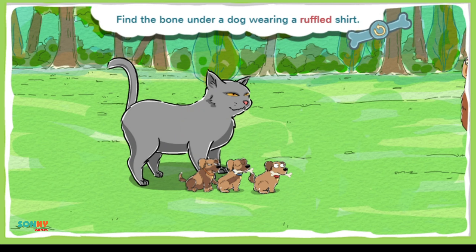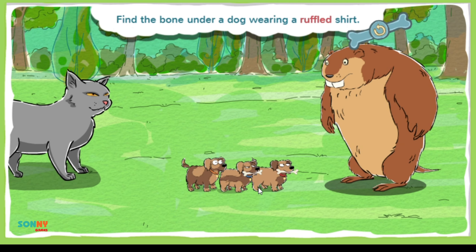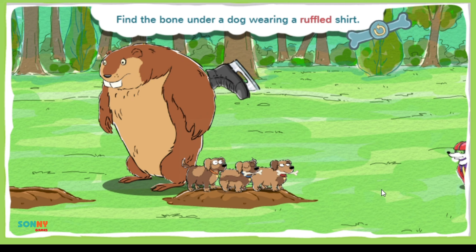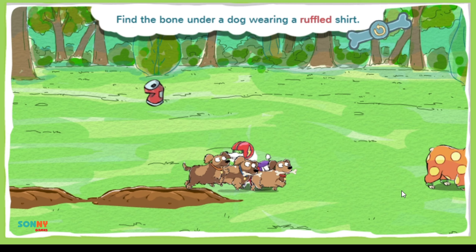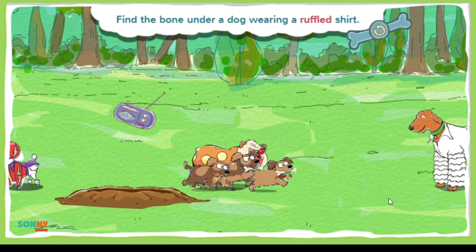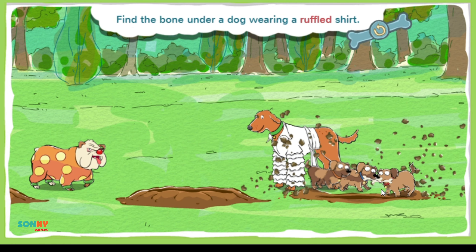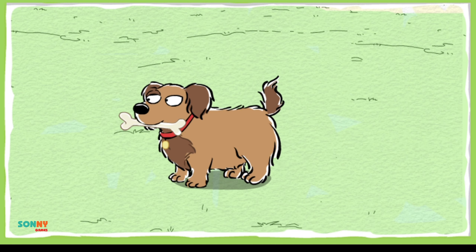This bone is under a dog wearing a ruffled shirt. When something is ruffled, it means it looks and feels layered. Go puppies, go! No bones there. Try again. No bones there. Keep looking. No bones. Keep sniffing. It's chow time! Huzzah!